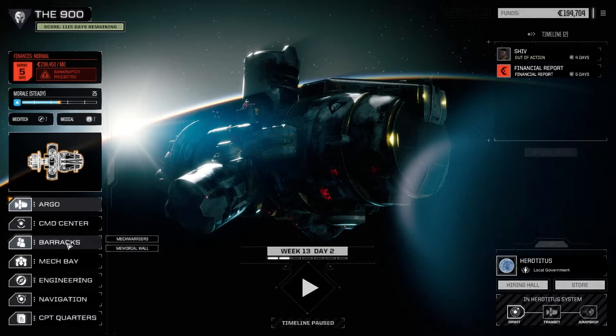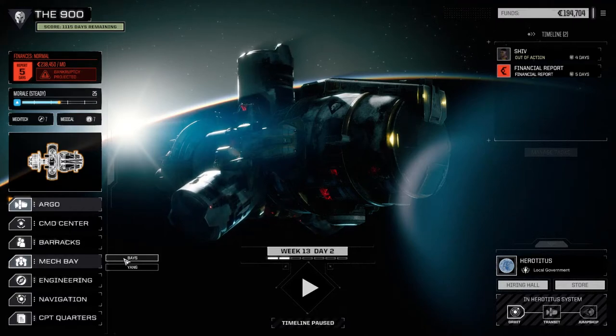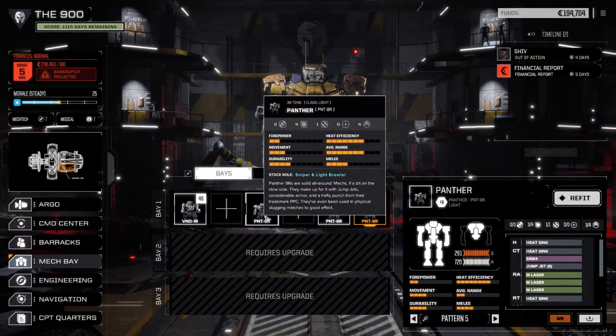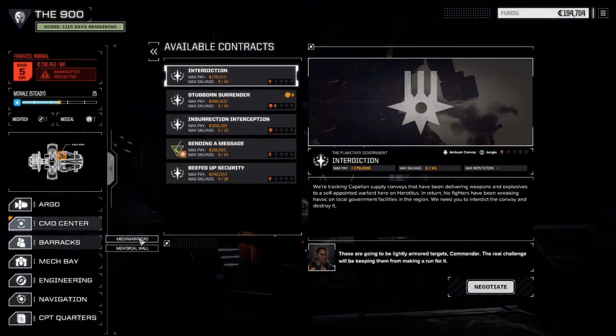First thing, let's have a look in the barracks. Between episodes I had a look at the mech bay to see how long it would take to outfit our second Panther with a large laser and an LRM-10 like the first one - it's going to be eight days. The cost in days is too much, so we're going to leave that for now.